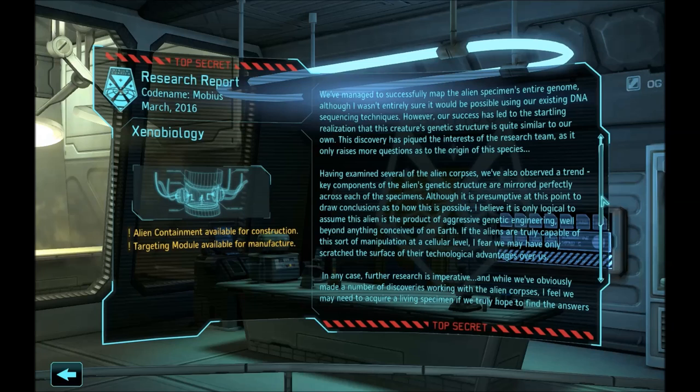So here we are — the project is researched and with it comes some direct benefits. You can build alien containment, which is a building in which you will be storing your alien captives later in the game. It is of no immediate benefit for you for the first month or two. Then you have targeting modules available for manufacture — it's an item that gives plus 10 critical chance for your unit, so it's a pretty decent bonus for your snipers, assaults, or even infantry.